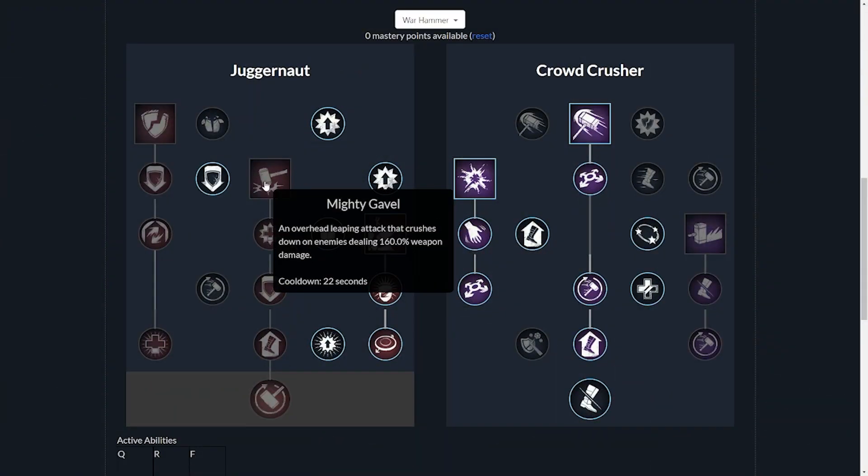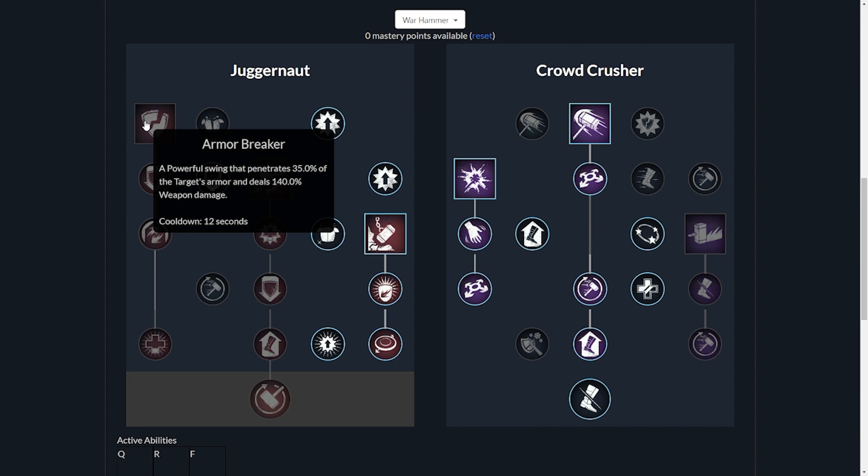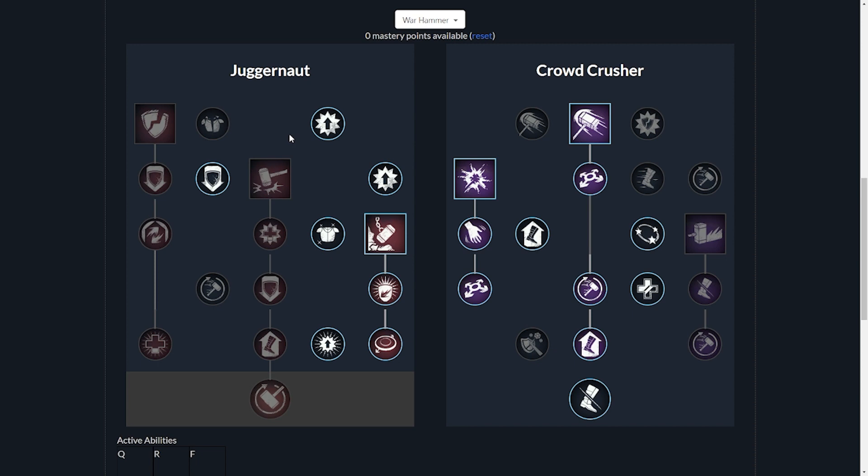I did have Mighty Gavel at one point, but it doesn't do any CC — it doesn't flatten them like Wrecking Ball does. I also had Armor Breaker at one point; it deals a nice bit of damage but doesn't provide any CC. As a primary healer, we want that CC for whenever somebody runs up on us — we'll be able to lay the smack down and get them out of our face, or just charge them and let them know they can't do anything.